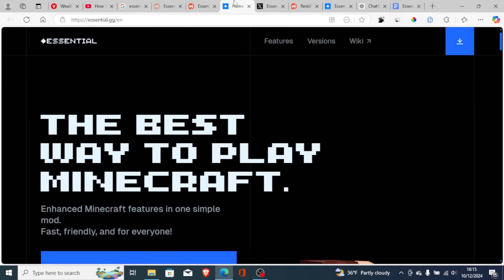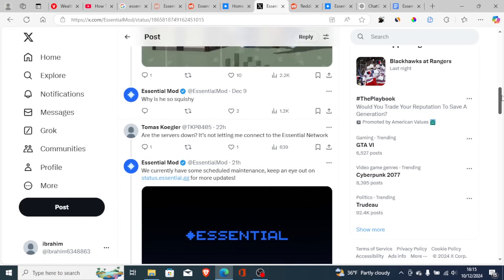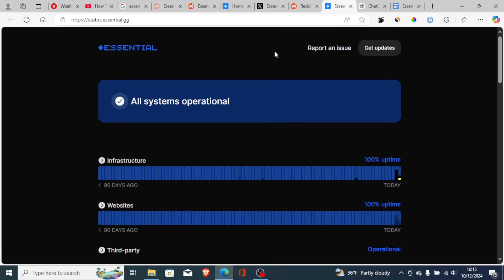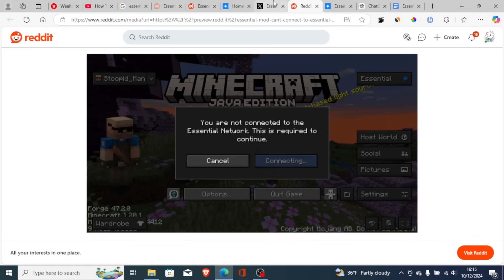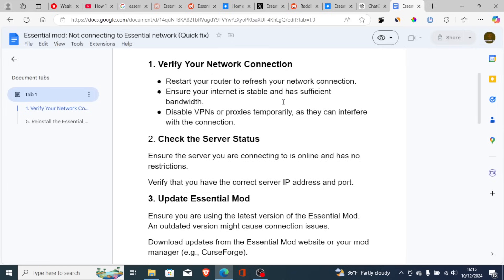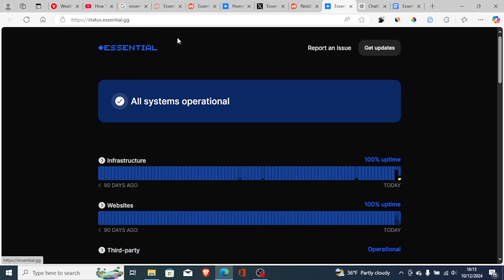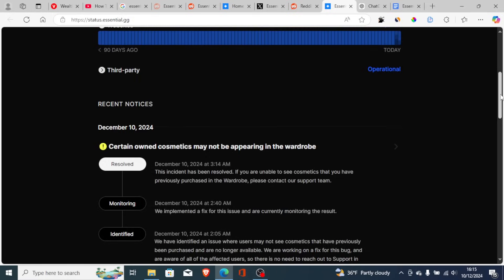For example, on this Twitter page, someone was facing this problem and they said their server was down and it wasn't letting them connect to the Essential network. The response said they currently have some scheduled maintenance — keep an eye out on that page. So if there are server issues, you just need to wait a few hours and try again. You can go to status.essential.gg to monitor the server status for this Essential mod.